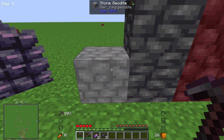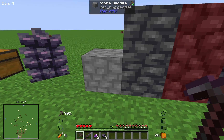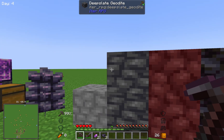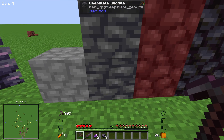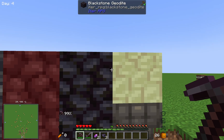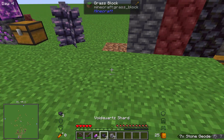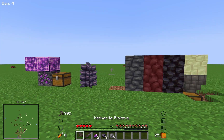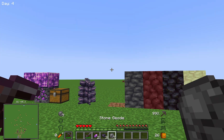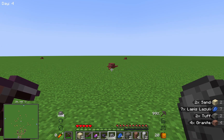The mod also adds geodes to the game. You can get them from killing mobs or from mining them. These are the different kinds: you have stone, deep slate, netherrack, blackstone, and endstone — they all have geode variants. If you mine one up you get some geodes, and to break them, you put the pickaxe in your off hand and hold the geode in your main hand and right-click. It'll give you ores and stuff like that.